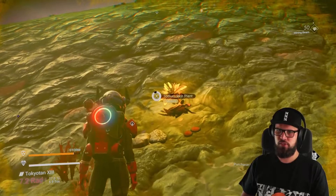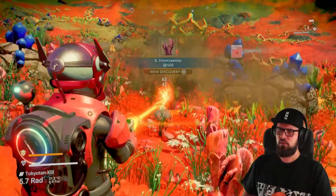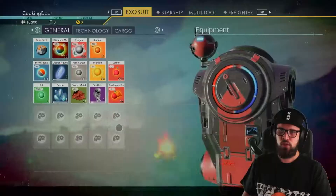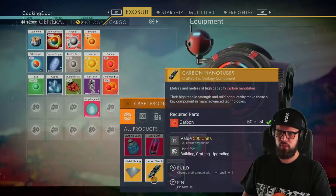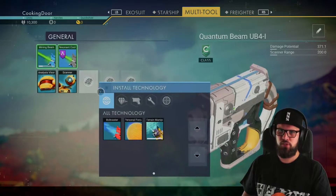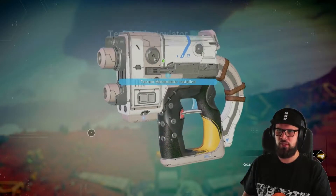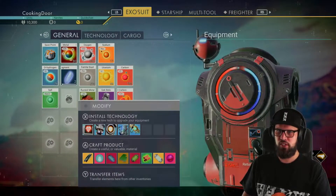Things to keep an eye open for include sodium, dehydrogen, carbon, and ferrite dust. Once you have enough carbon and dehydrogen, make sure to craft the hydrogen jelly and two carbon nanotubes. Then go to your multi-tool and install the terrain manipulator - I always recommend installing this right away as it is a very handy tool, especially for sheltering underground during storms.